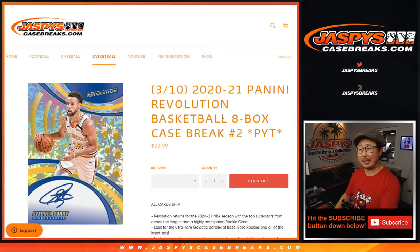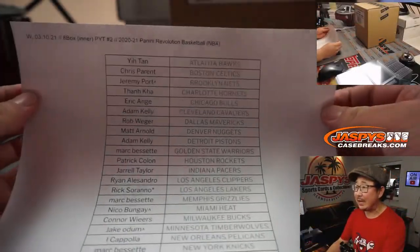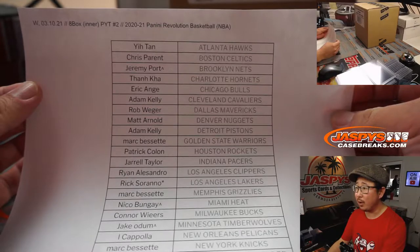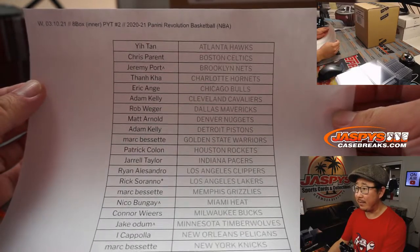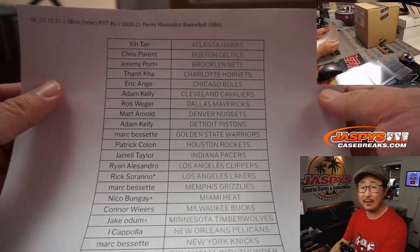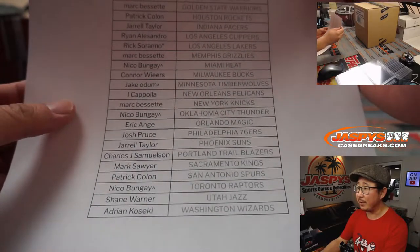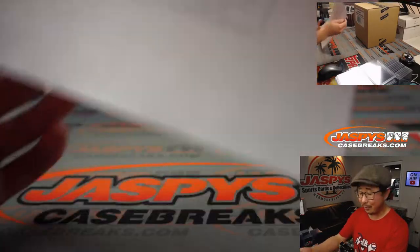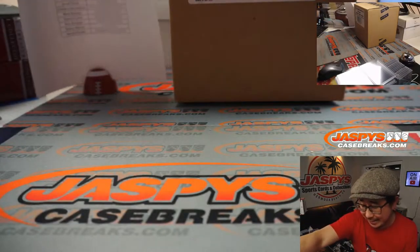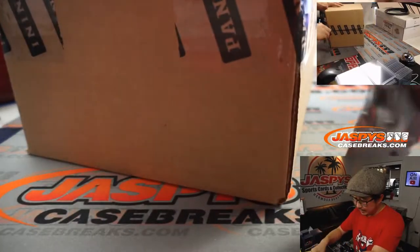Hi everyone, Joe for jazpyscasebreaks.com. Happy new release day. We got Pick Your Team Two of the brand new 2020-2021 Panini Revolution Basketball — the second inner case. Jason popped open the first one earlier today. Big thanks, everybody here. If you see a little rooftop next to your name, that means you won that team in the filler pack. Rick gets last spot mojo with my Lakers. We've got more in the store on jazpyscasebreaks.com.